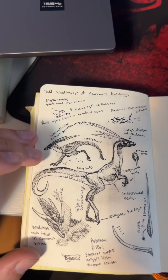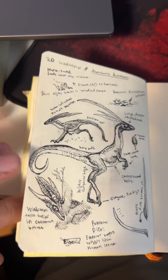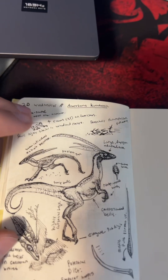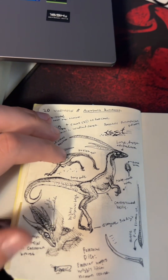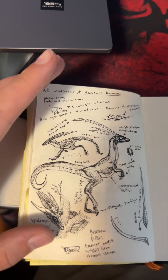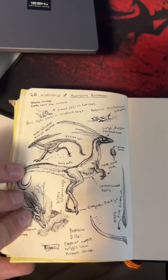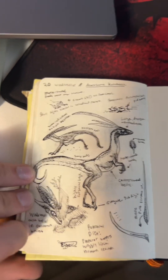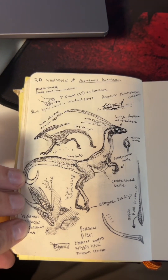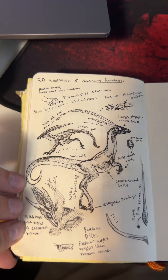These guys seem to be very highly convergent with dinosaurs and their close relatives engineered for running, but between the lack of archosaurian hand morphology, the lack of feathers, and a bunch of other traits present on these guys that really don't show up in dinosaurs, I'm inclined to believe they're probably part of another group of reptiles entirely that is unique to the Monster Hunter universe. That still absolutely means I'm going to categorize and taxonomize them — they'll just probably have a separate name for their group.